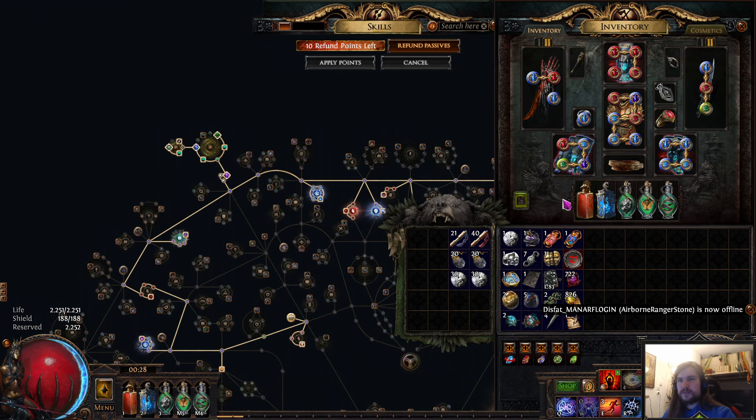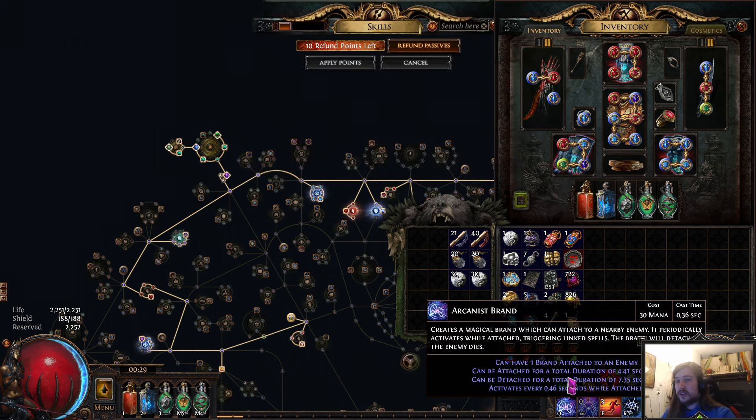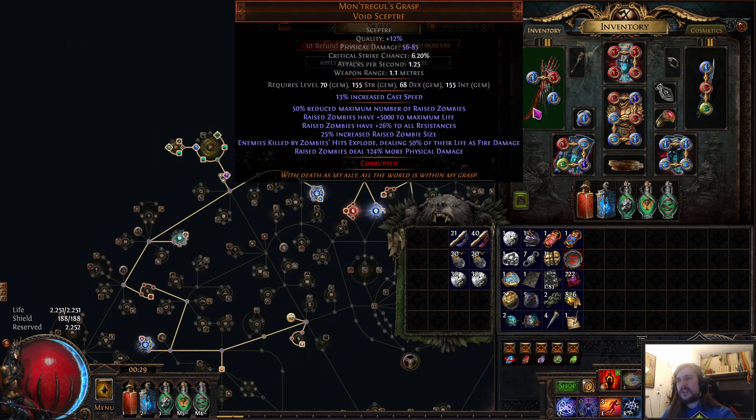One of the strongest pieces of the character is the Mantra Ghouls — I have one with a cast speed corruption, which is fairly nice because you want a lot of cast speed just to throw down the arcanist brand quickly. This weapon gives a ton of more damage, and on top of that it gives a hundred percent chance to explode dealing 50 percent of life as fire damage. The explosion just clears everything — it's completely insane.